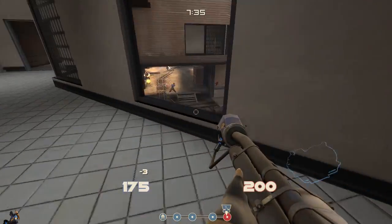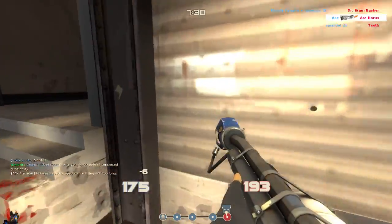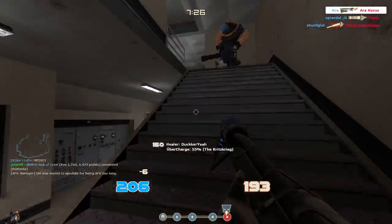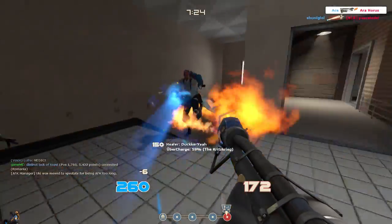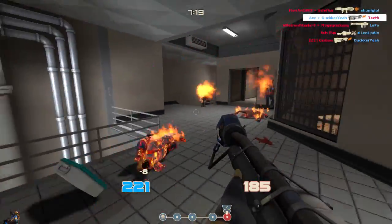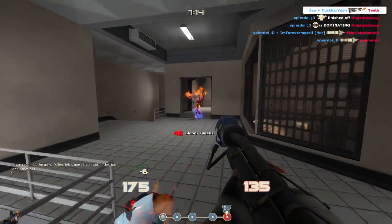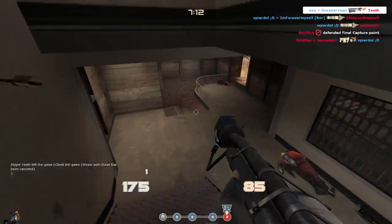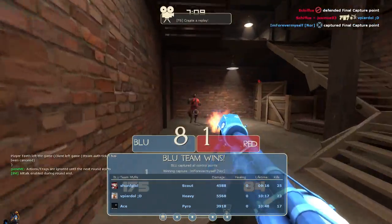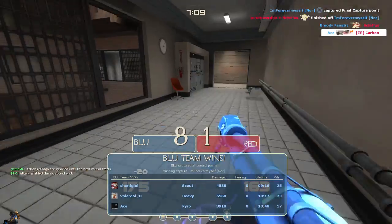Overall, I just find that having a reliable airblast — with either the stock or the Degreaser, for example — is a lot more reliable against decent to skilled players, and I think most people will agree with that. The Backburner does have its place and is very satisfying to use; I just find the Degreaser is the best flamethrower in my opinion, followed by the stock. Perhaps I'm missing the point entirely, but I think I have it covered — let me know what you think. Catch you next time, take care.